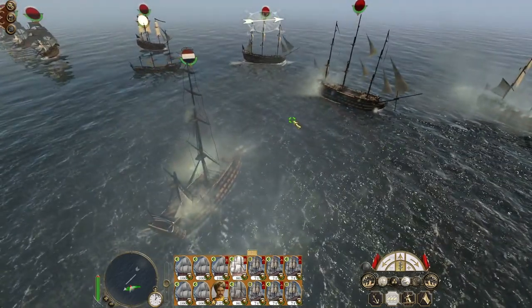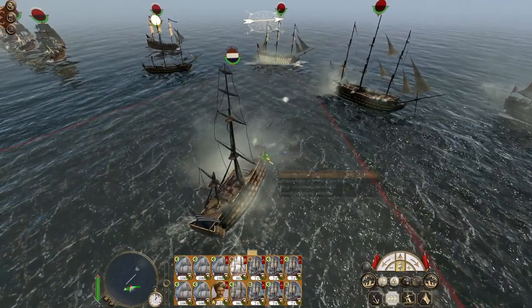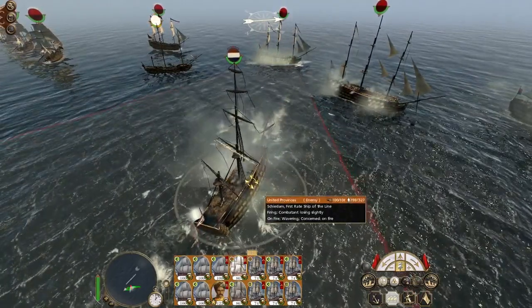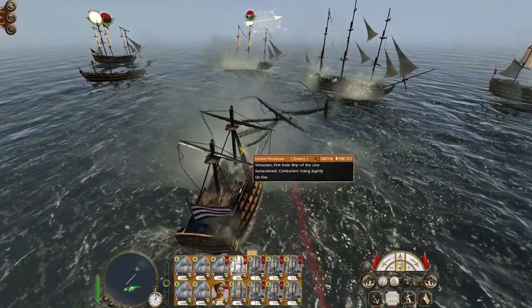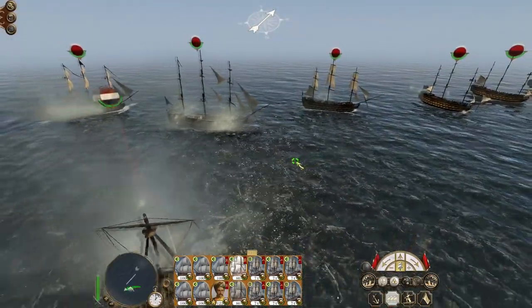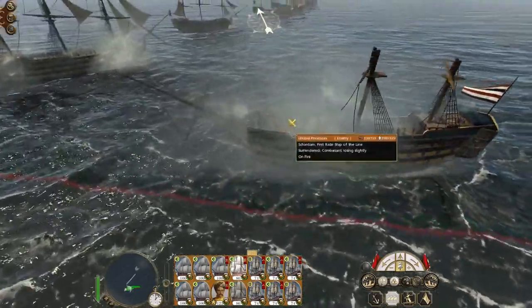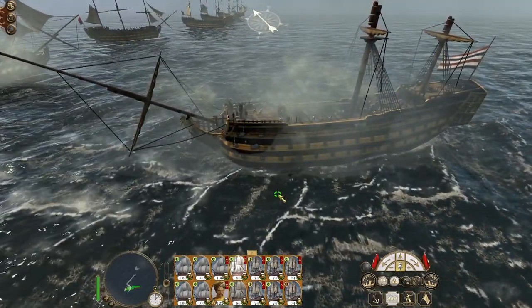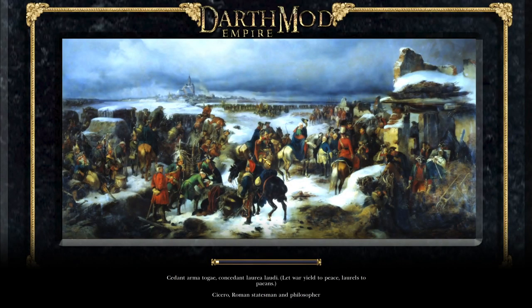Fore-mast gone, mizzen gone. Switch to round shot so you can fire your shots. She's on fire, wavering, she's lost her main — and she's surrendered. Excellent. With very little damage done to our ships. All our guns look in pretty good shape. Nice.